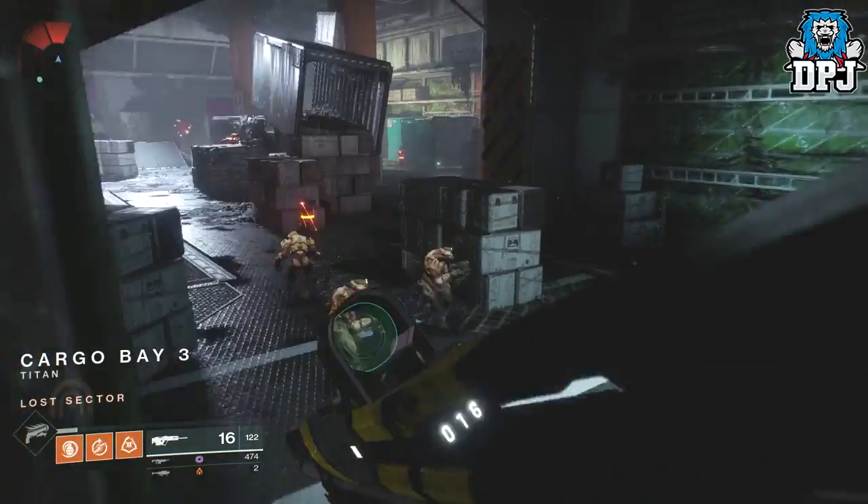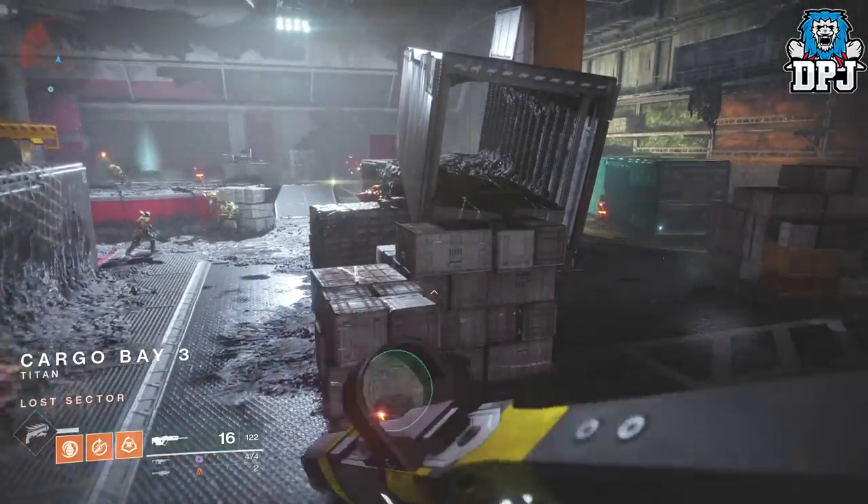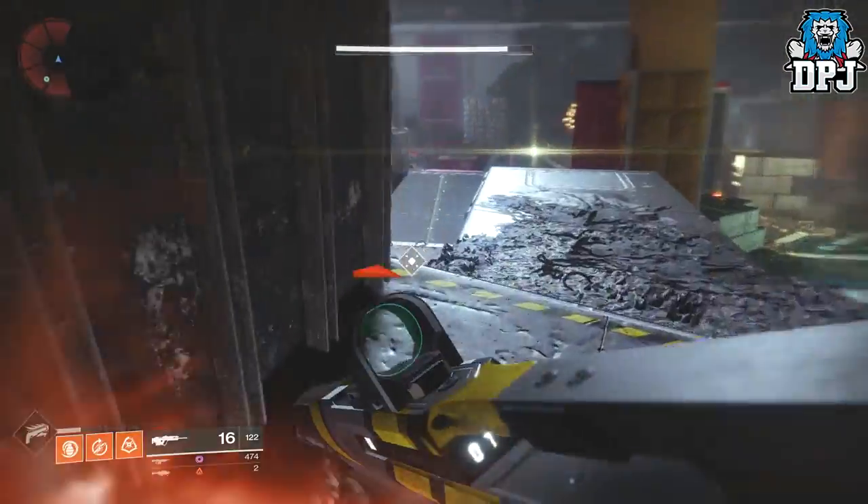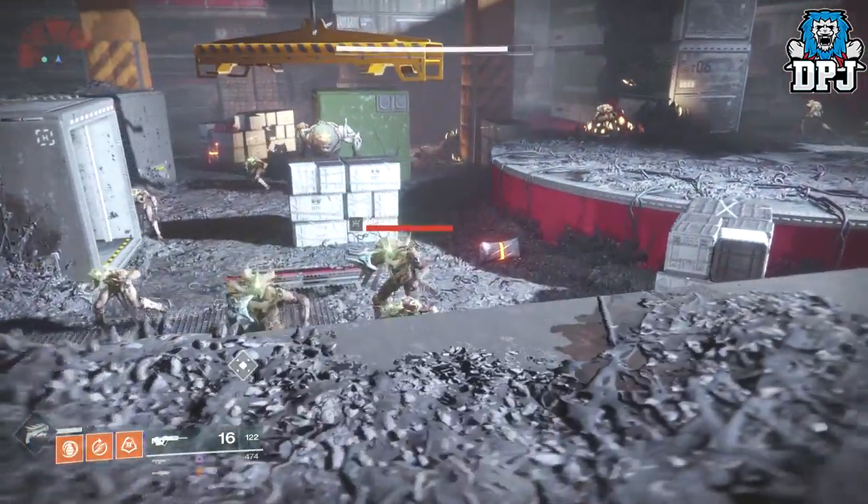Once you are in this Lost Sector, ignore every enemy apart from the boss. Simply you and your teammate take out this boss as quick as possible — that being this big old fat Olga.